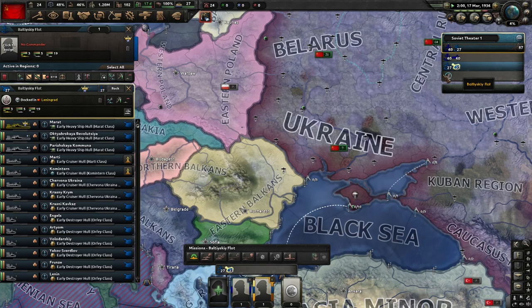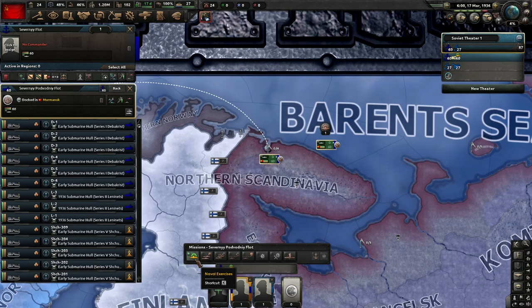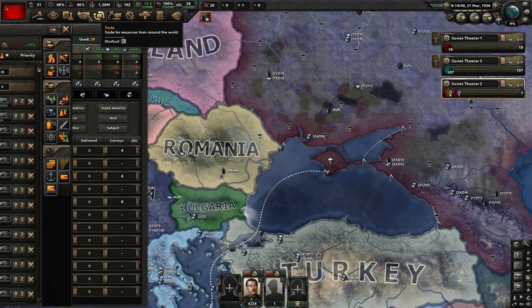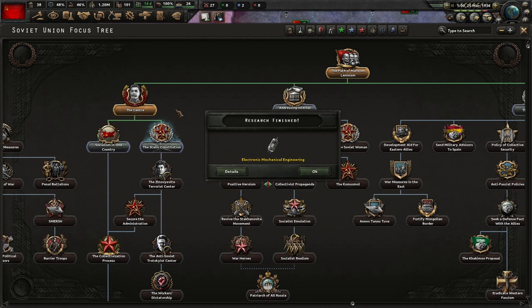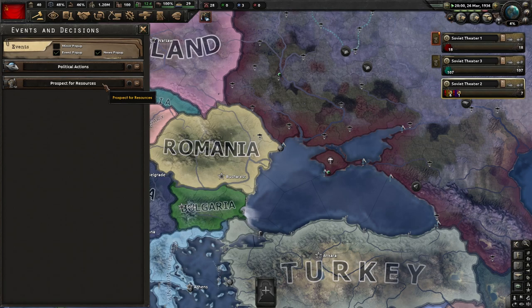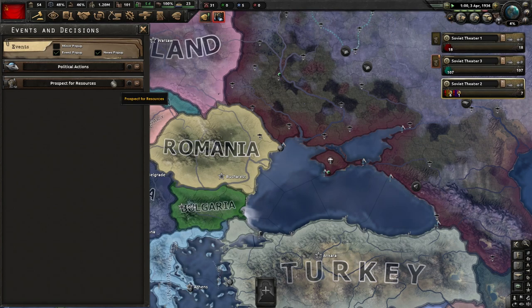All of our surface fleet is now combined and our subs are now combined, so exercise them until they die — just keep exercising the hell out of those bad boys. We're pretty much waiting until July for this to pop off. Electronic mechanical engineering is done — now do mechanical computing and keep rolling. In normal games this already popped by now. You should see a Stalin political paranoia tree.